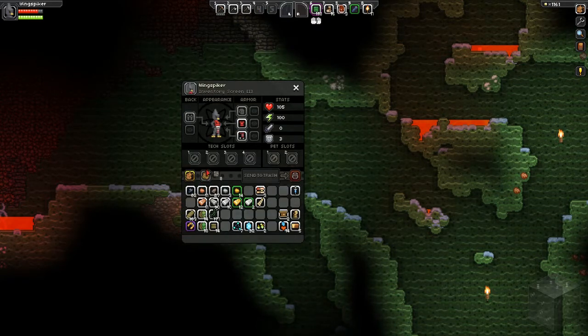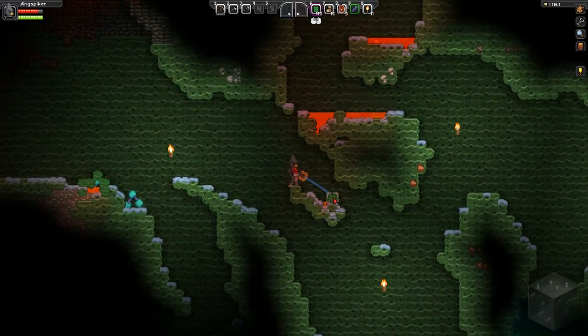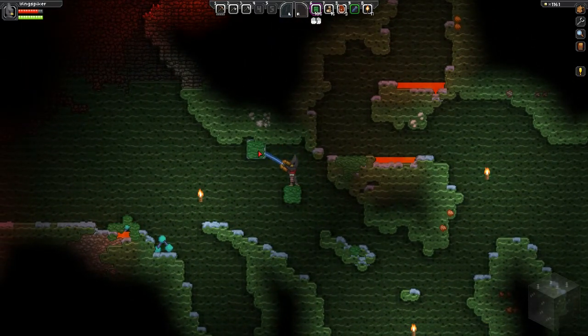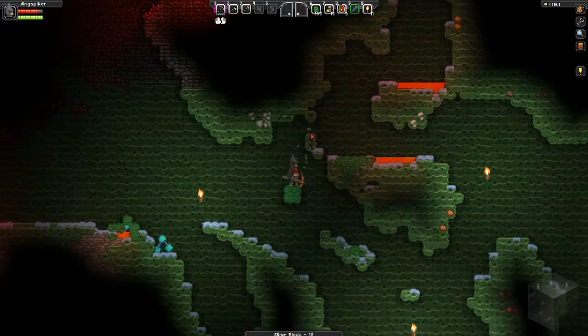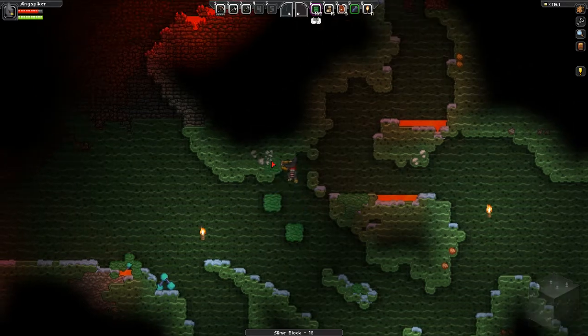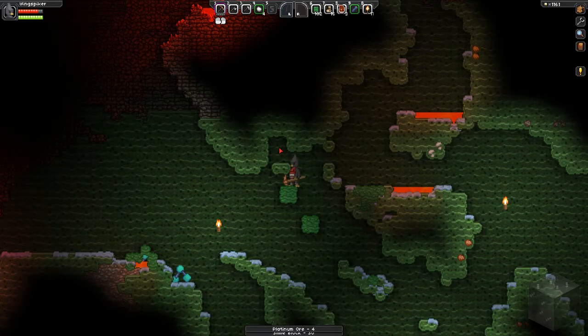I'm going to put these mud blocks off my hotbar as well. And I kind of want to get that stuff up there. I think what I'm going to do is just cover this up. Sorry, I stopped talking there - I thought I heard something take damage. Now I can put a little dirt platform out right here, jump on that, and access. Let's hope it's platinum. It's probably silver, but let's hope it's platinum. Platinum - oh, it is platinum! Awesome!